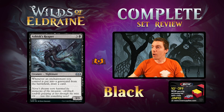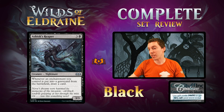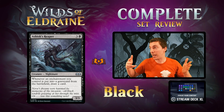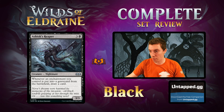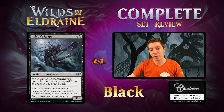Black! Set review time with Ashiok's Reaper. 4 mana, 3-3 Nightmare. Whenever an enchantment you control is put into a graveyard from the battlefield, draw a card. Pretty good limited card. With the Roles and Bargain mechanic, we're going to see a lot of enchantments dying. Even if you just have a creature with a Role on it die in combat, you draw a card. This is an awesome engine effect, and it's uncapped — not once a turn — so you can draw a lot of cards. The body is only okay; a 3-3 for 4 is not great. Very, very powerful limited card. Constructed? Probably not unless it's some crazy combo deck.